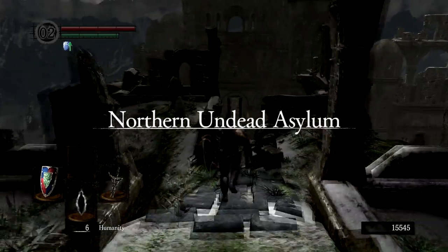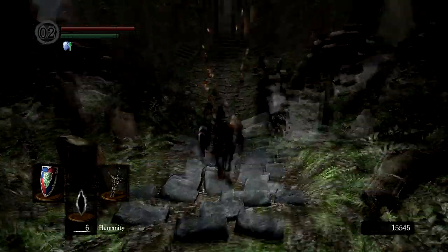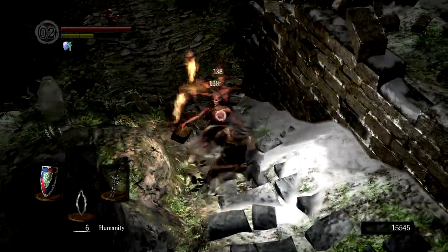Once out of the asylum, you're going to want to get to a bonfire. On the way, you're going to come across some undead, and some of these carry fire torches. This just means that their attacks will do some extra fire damage. Don't let your guard down and you'll be fine.